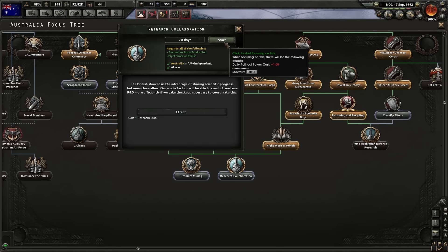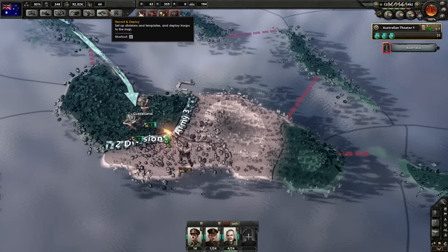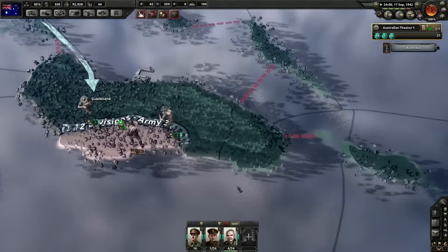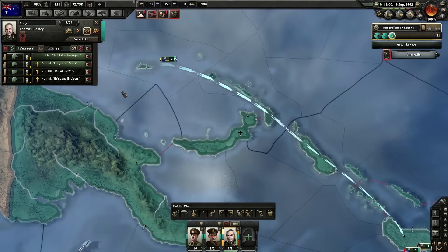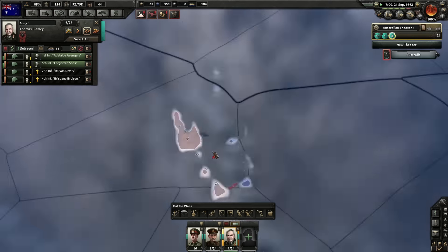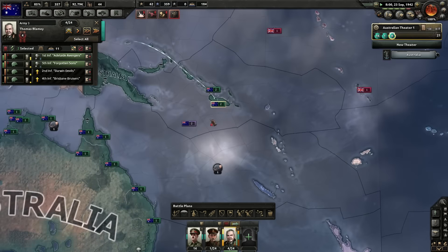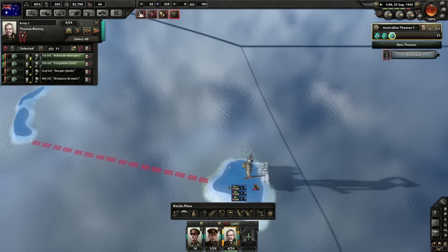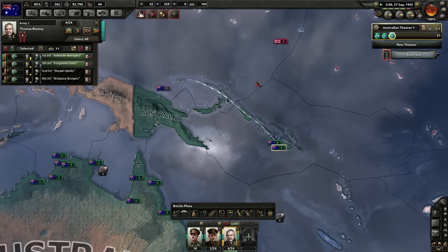We get another research collaboration with the British — we'll take it. We should have gotten some more military factories from that. Let our troops reunite and let's push up. We're probably going to want to secure these islands, because that's basically Japan's only means of power projection towards our buds in New Zealand. We can let the United States do its thing up there while we handle that.